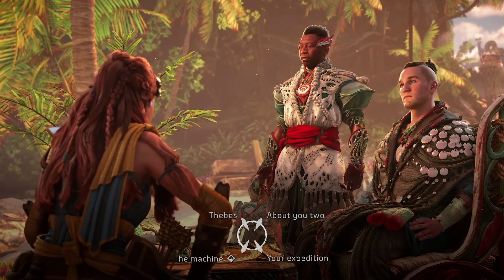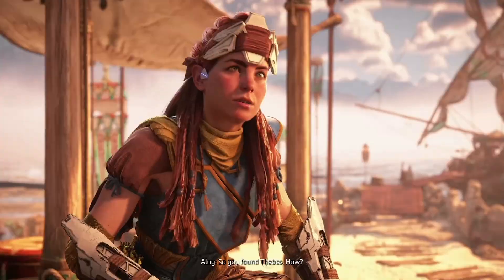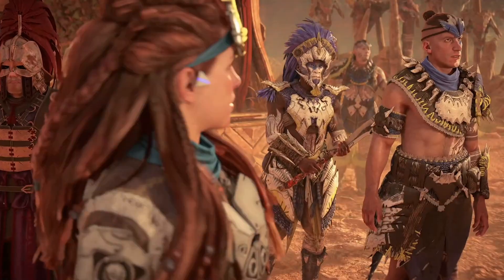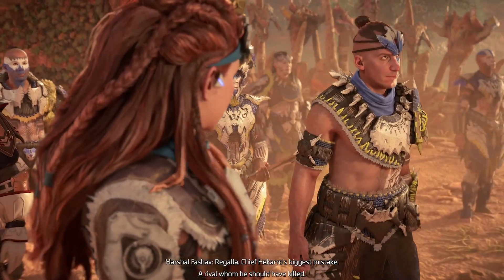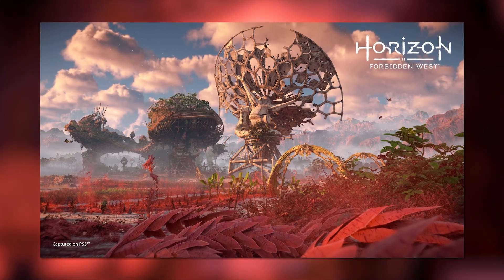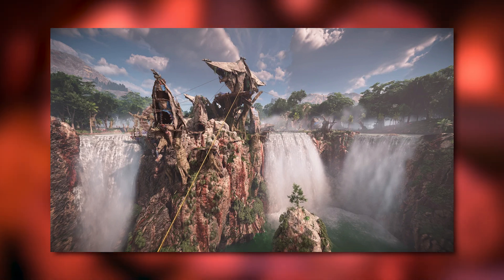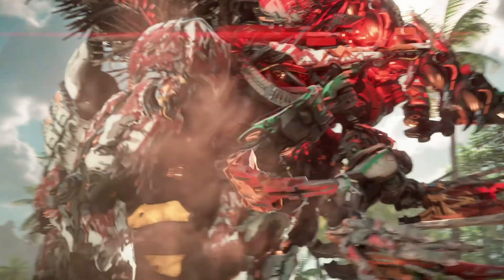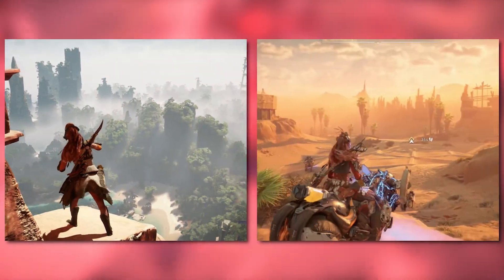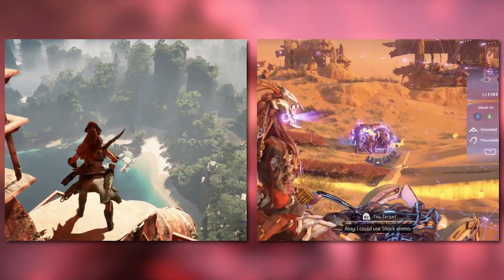The staff worked on certain elements that were only really touched upon in the first game, such as the tribes of Tanakith and Utaru, for which they designed new settlements, characters, NPCs, as well as cultural items and weapons. From the town of Plainsong, erected in a series of massive satellite dishes of the old world, to Fall's Edge, the rickety outcrop perched atop an enormous waterfall in the middle of a lush jungle. Then there's the far west itself — the ruins of San Francisco and Las Vegas — all wondrous and cruelly realistic interpretations of what a post-post-apocalyptic world would look like.